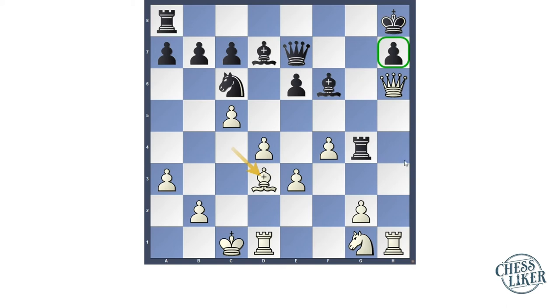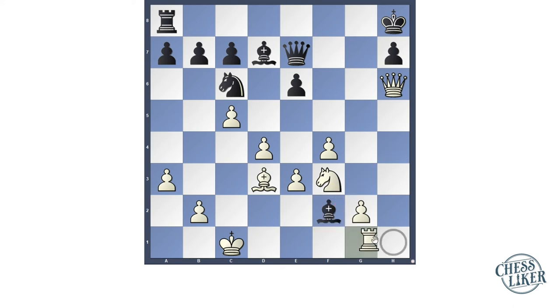In this game, Lasker played rook g7. Instead of rook g7, if rook h4, then rook takes h4, bishop takes h4, knight f3, bishop f2, rook to h1, after bishop takes e3, king b1 — now the h7 pressure is too much. For this reason, Lasker did not play rook h4.